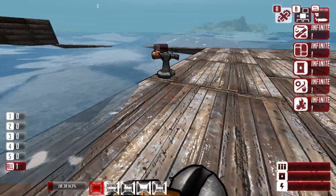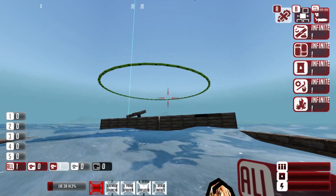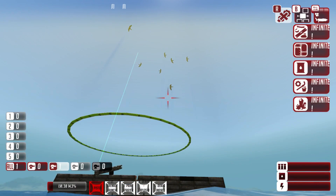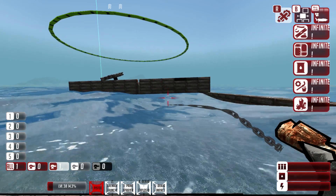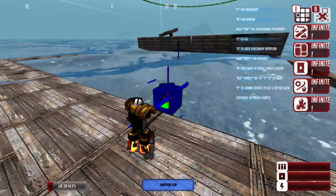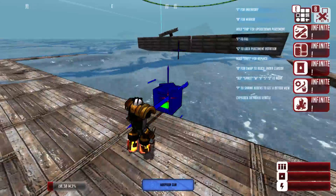Let me get to the harpoon gun here. The harpoon gun is what one would imagine - it launches a harpoon. It'll latch onto a vehicle and will tether you to the enemy vehicle. So you can use that to kind of pull an enemy vehicle in towards you if you wanted to, and use some kind of shredding machine to take him down.